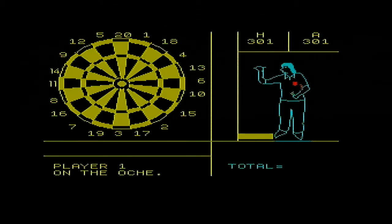Look, I'm moving the indicator on the side to where I want to be. I want to kind of aim up there and throw. Miles away. So let's go down a bit and then a bit across. That's a one — a single one. You've got little dots on the side of the dartboard.